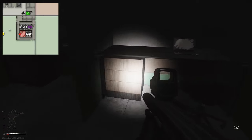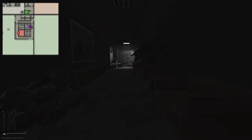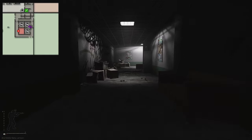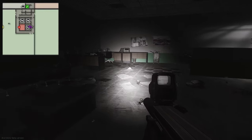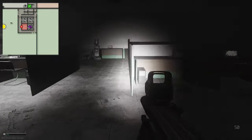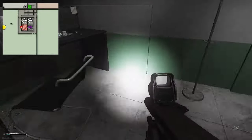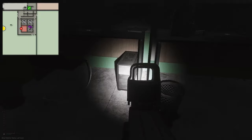There are three PCs inside this room. Then the final room to check is this one with the door that spawns open. You have a PC right here, a PC there, a PC here — so that's three — and then a fourth one.